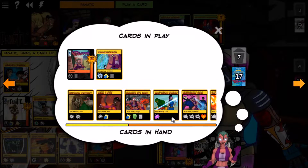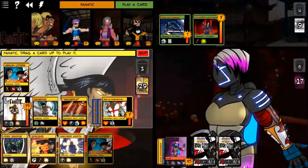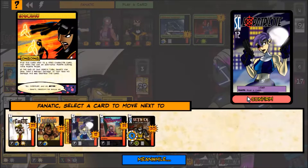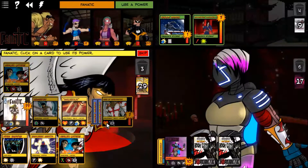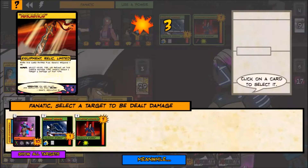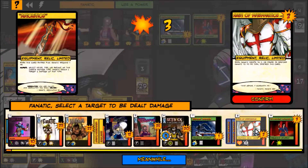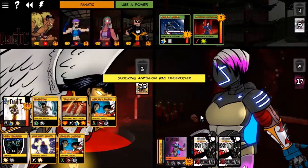I think we go good on Expatriate with Embolden — let her use an additional power, even though she's low on health. The villain is even lower. Then just use Absolution to destroy the Shocking Animation — kill it with fire before it deals two lightning damage to each hero.